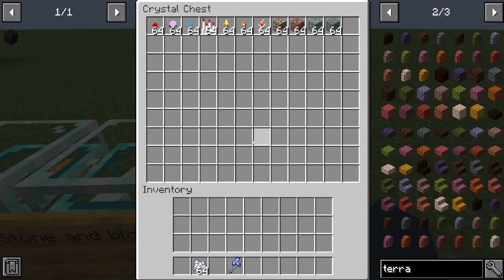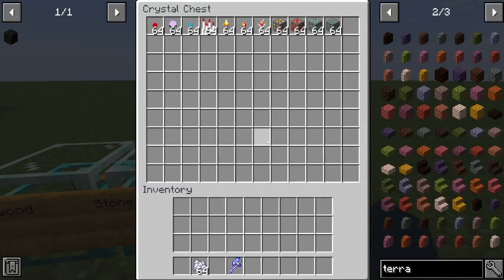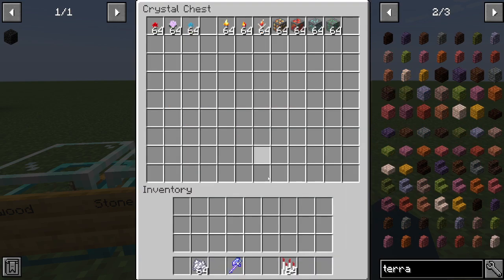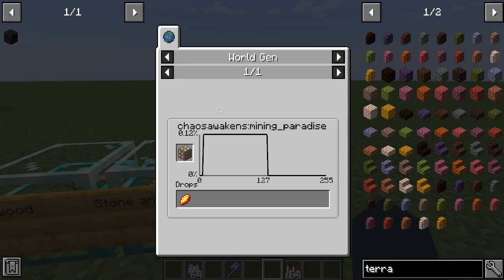These are the items you can get. You can find different types of flowers in Chaos Awakens that spawn naturally in your world. You can get red roses, sign rose, tube worms, and sunstone torches — which require sunstones that you can only find in the red ant dimension. You can make a block of sunstone too. Sunstone spawns in the mining paradise.